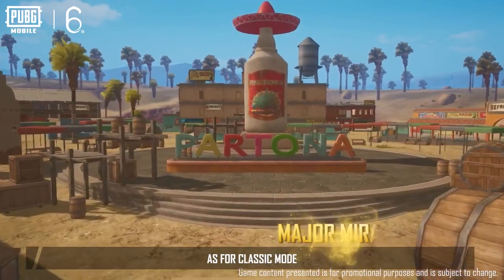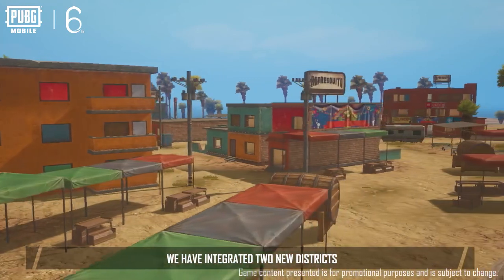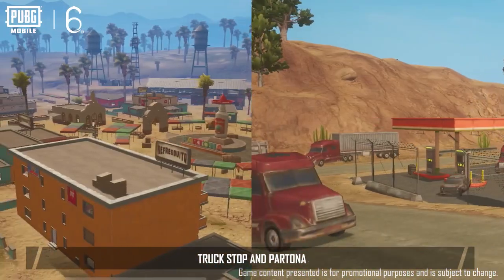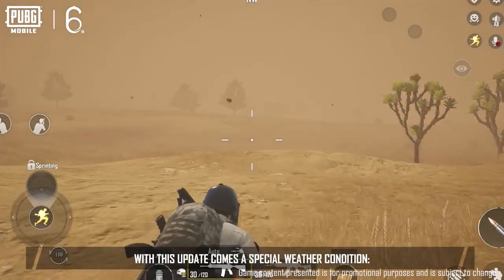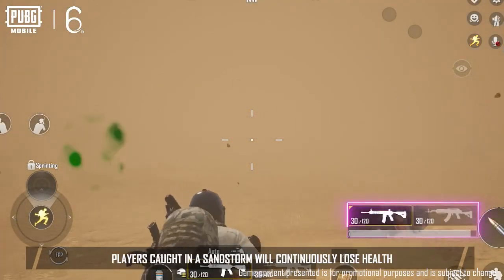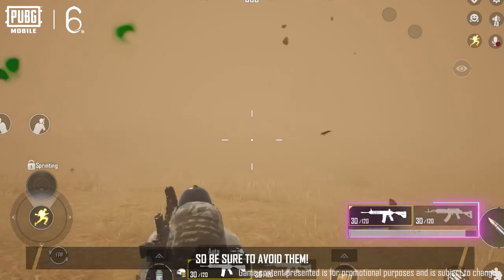As for Classic Mode, the Miramar map has been majorly updated in this version. We have integrated two new districts, Truck Stop and Partona. Furthermore, with this update comes a special weather condition, Sandstorm. Players caught in a Sandstorm will continuously lose health, so be sure to avoid them.